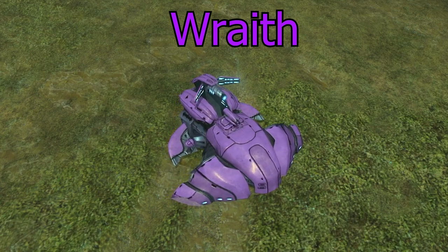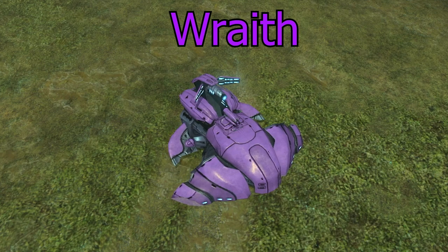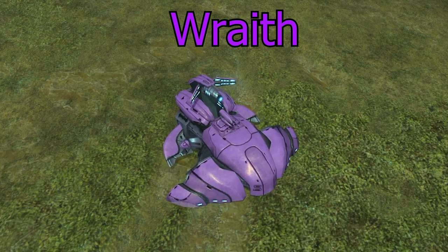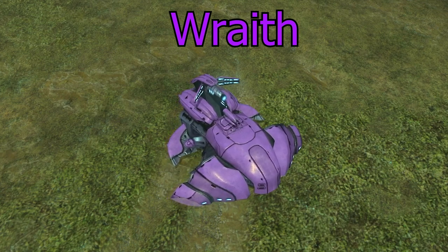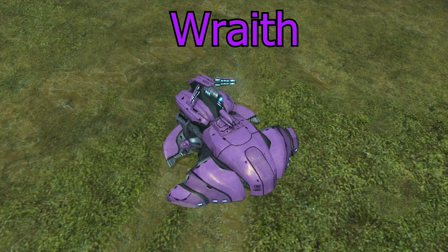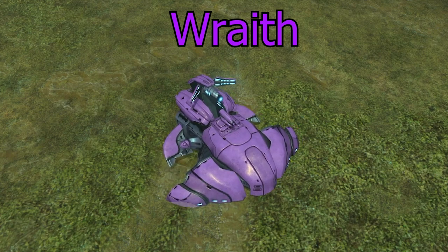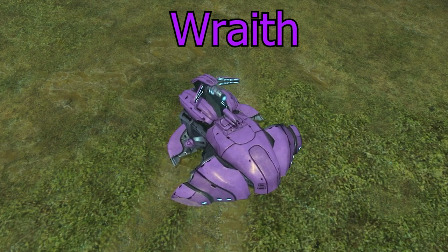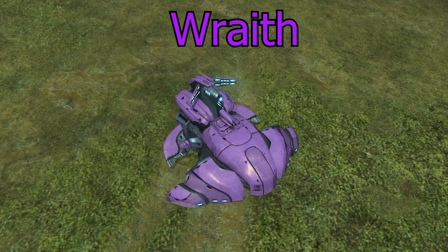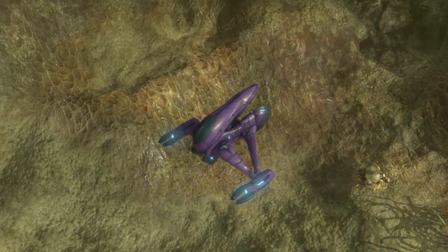The Wraith I think is in a good spot and I wouldn't change it. The shield upgrade is very good for microing — you can strategically take damage and move weak Wraiths out to recharge. They're appropriately weaker than Scorpion tanks, which is the Covenant trade-off for having generally weaker but different vehicles.